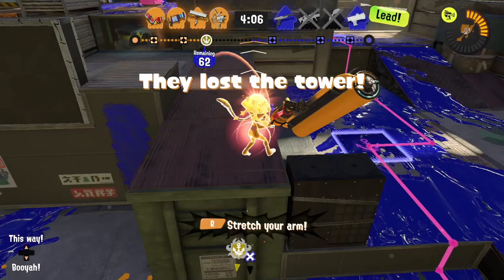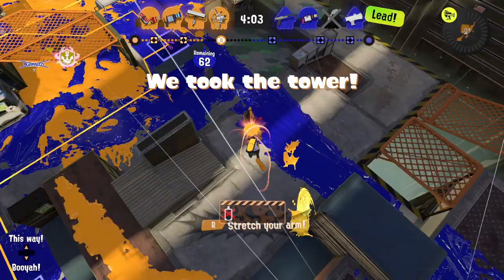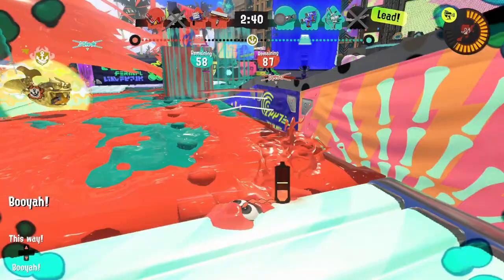Also, keep in mind where you are using your special, because it leaves a mark on the ground that opponents can see. You automatically jump back to the spot where you used it after a timer runs out. It will be best to activate Zipcaster in a safe spot.